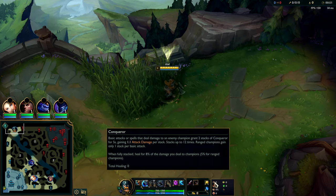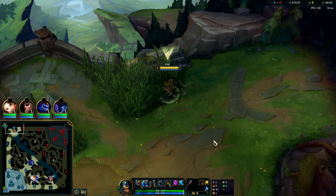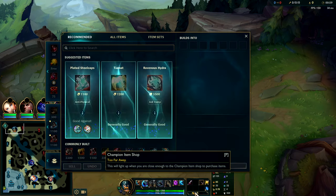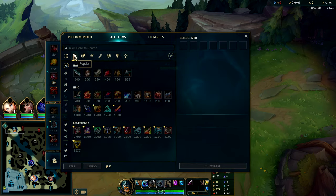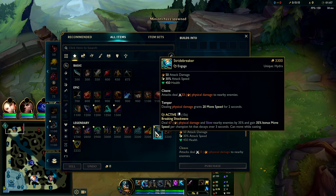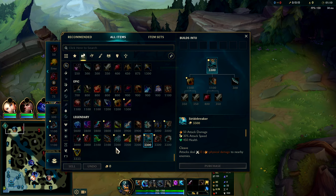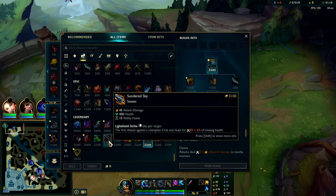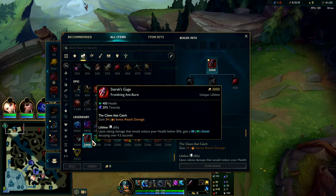We're gonna go ahead and start with Q. Lethal Tempo outscales Conqueror but Conqueror is better early game because you can stack it with your abilities, not just your autos. For our build we're gonna be running a 68% win rate item build: Stridebreaker first item. The nice thing about Stridebreaker is it speeds you up and slows them — really big for staying on top. Then we're gonna go straight into Sundered Sky second. Sundered Sky gives lots of healing, ability access all around, and a free crit on a six-second cooldown.